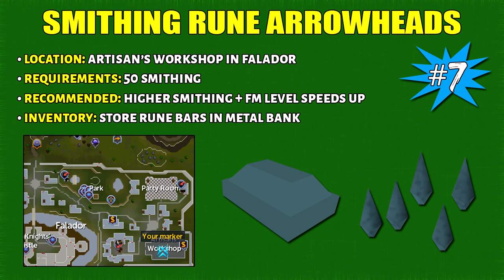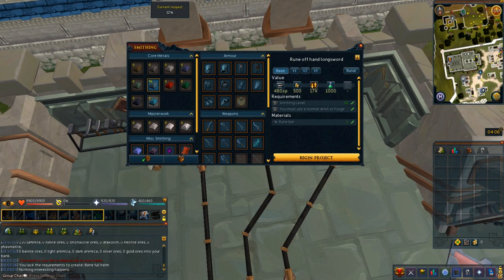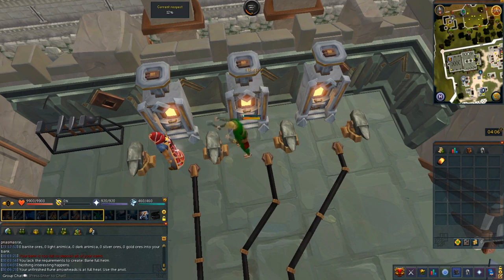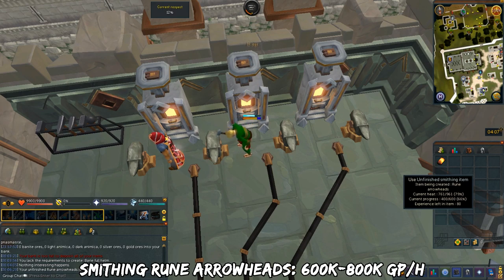Method 7 is smithing Rune Arrowheads. You can do this at any anvil, but I recommend the Artisan's Workshop. It requires 50 smithing, though a higher smithing and firemaking level lets you AFK even longer. Note rune bars to your metal bank, heat the forge, and smith at the anvil. Keep your heat at 66% or higher for optimal speed by reheating the forge and clicking the anvil, or just AFK. You get 75 rune arrowheads per bar. Since arrowheads stack, no banking is needed. Profit is around 600k to 800k GP per hour.